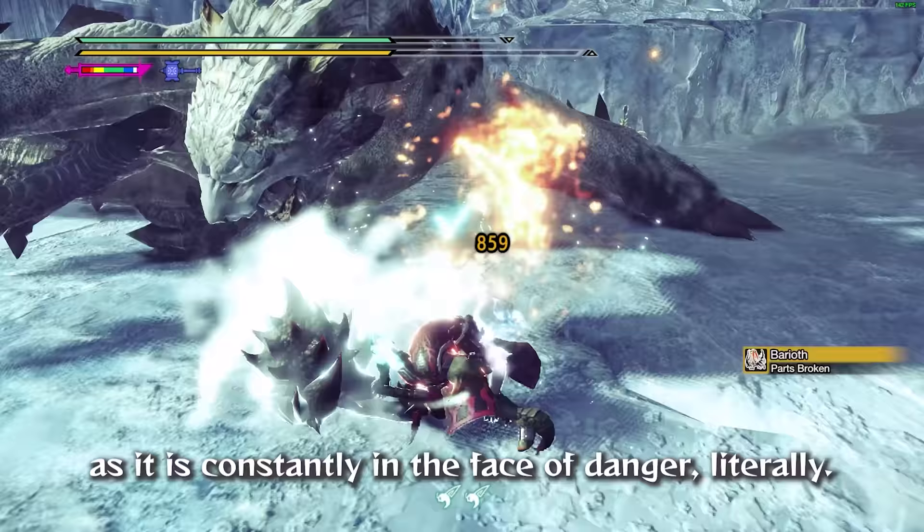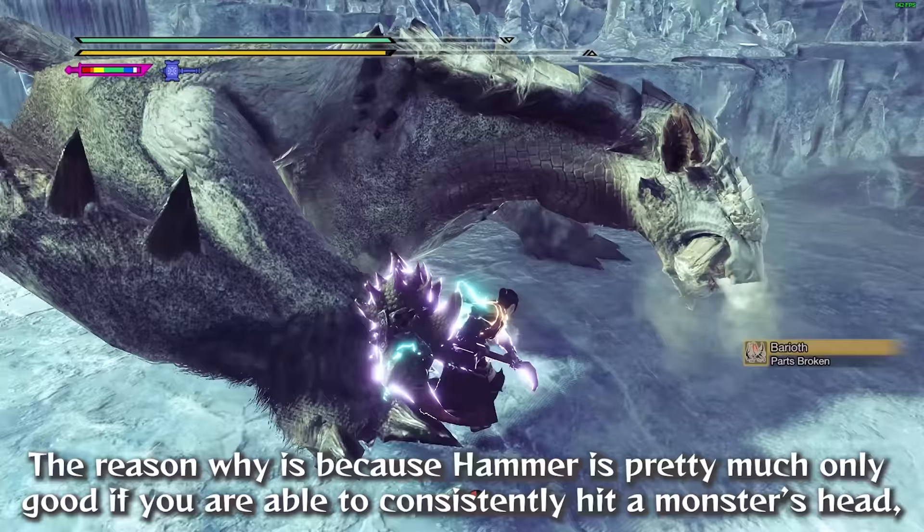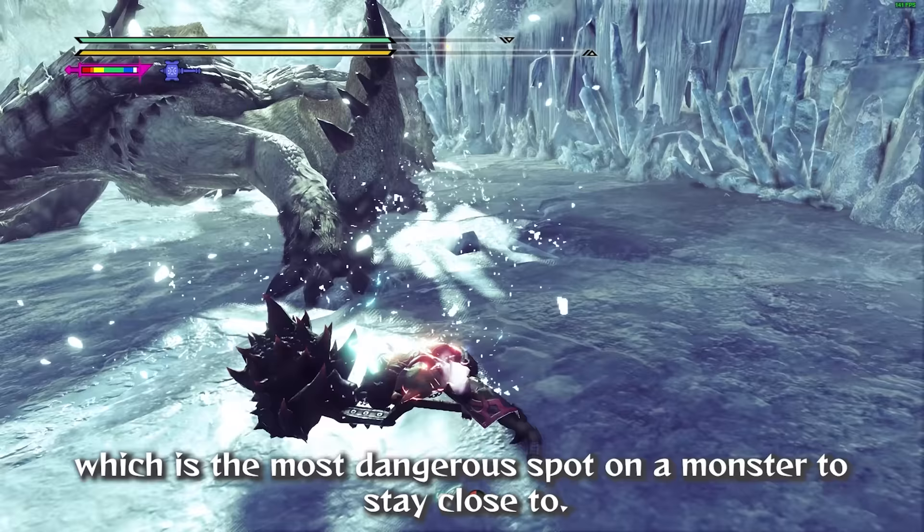The reason why is because Hammer is pretty much only good if you are able to consistently hit a monster's head, which is the most dangerous spot on a monster to stay close to.